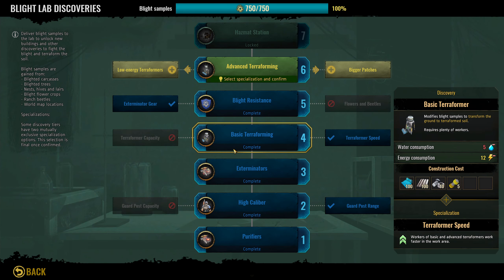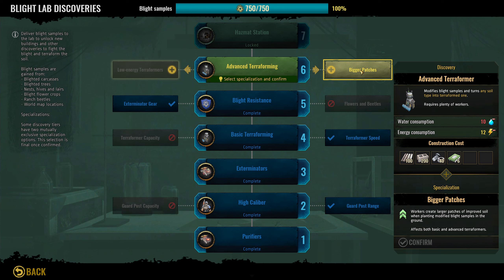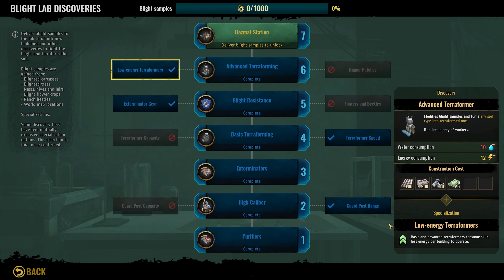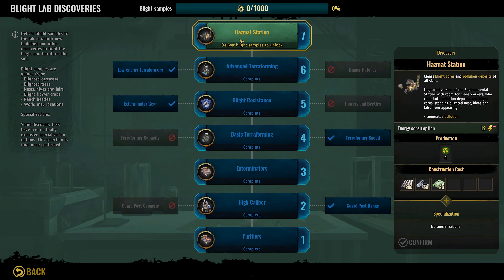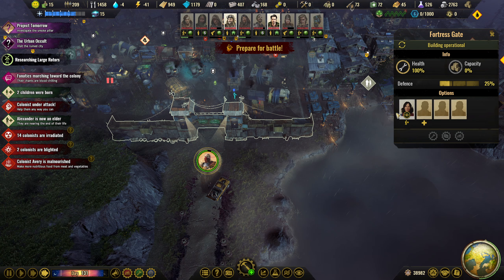Blight lab upgrade - holy crap, advanced terraforming! So we can go bigger patches which requires plenty of modified blights on any soil - that's just a larger area - or 50% less energy. I'm going with the 50% less energy option. We don't want more energy. And then with hazmat we can get rid of the big boys. That's what we want. Let's get this prepped.